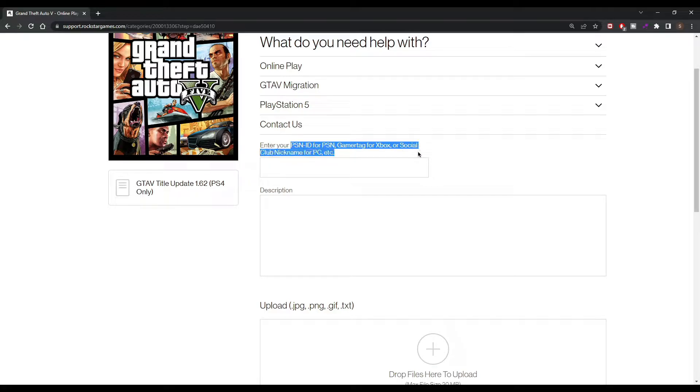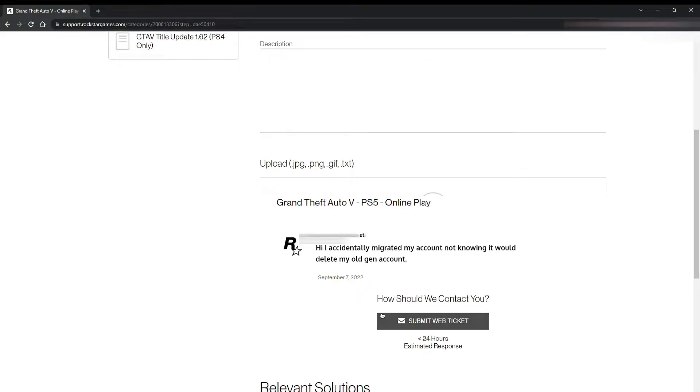All you wanna do is type a message similar to what I have on the screen. It does not have to be worded exactly like mine — you can word it a little different. Just type it like that and hit 'Submit Web Ticket.' They will hit you back in 24 hours, as it says right there.